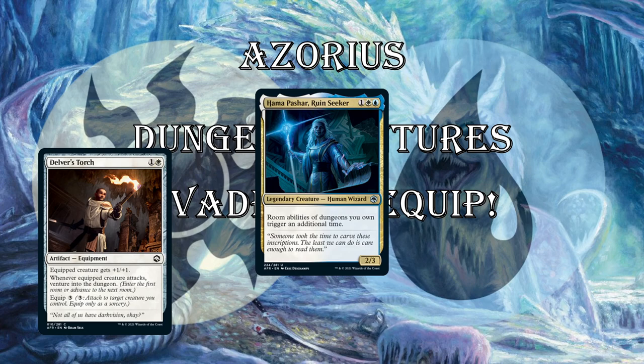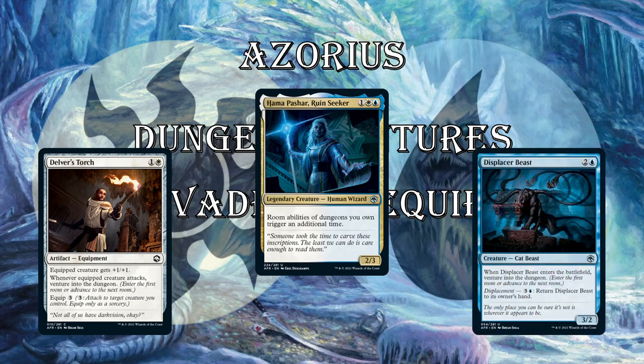Delver's Torch is going to help with equipping, venturing, and then pumping your flyers. It gives your creature +1/+1, but whenever it attacks, you get to venture. If you have Hama in play, you're going to be able to venture and get that room bonus twice. And then Displacer Beast — when it ETBs, you get to venture into the dungeon, it's a 3/2 for 3 which is fine. Late game you can return it to your hand and replay it next turn to venture again. But more commonly, you'll use that ability to survive a block against a big green dope or to avoid removal.